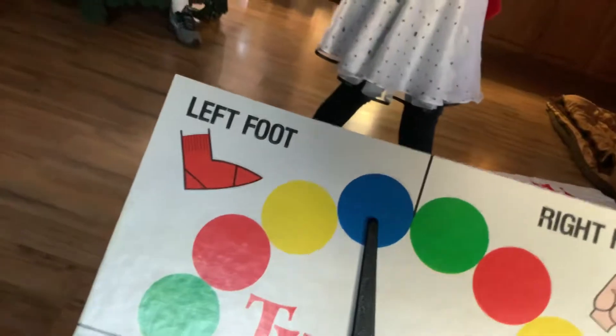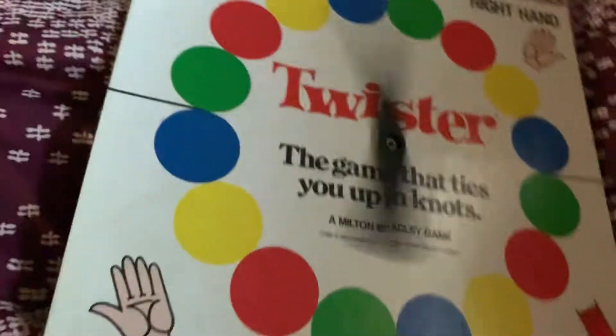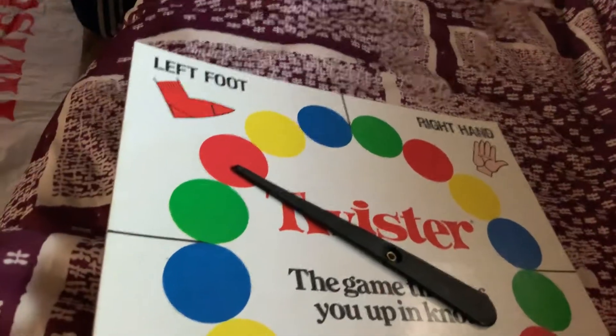Right hand yellow. Okay, next player Elizabeth: right foot green. Right foot blue. Left hand yellow, Elizabeth. Left hand green, James. Left foot red.